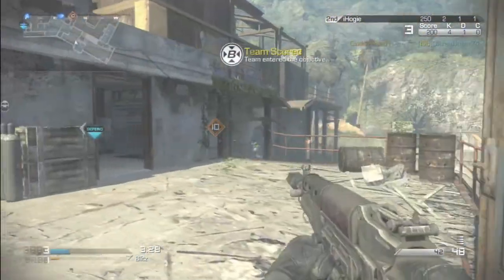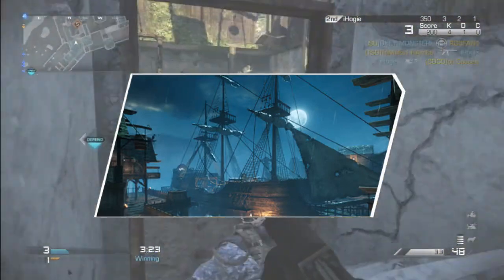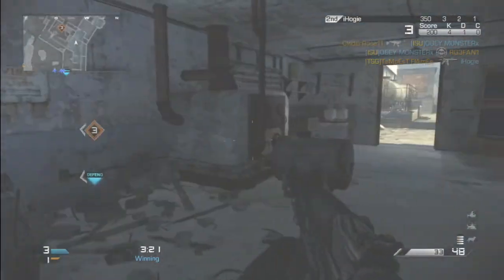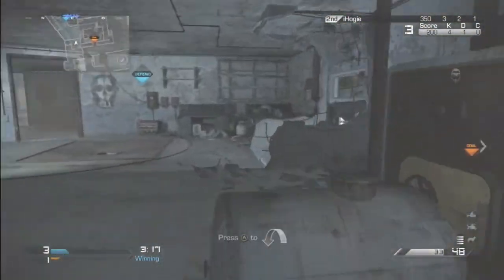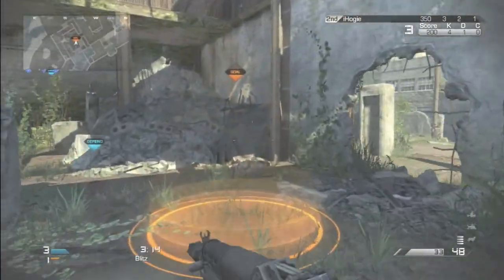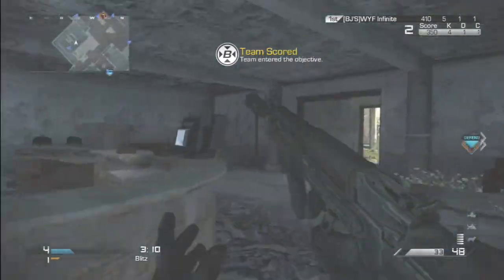The next map is called Mutiny. Mutiny is like on a deserted pirate ship, and it might actually be a small map. I'm not sure if Mutiny is going to be the map that has a special character — like how we got to play as Michael Myers or a Predator. These maps look really, really awesome.